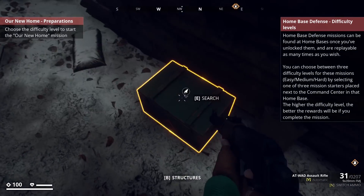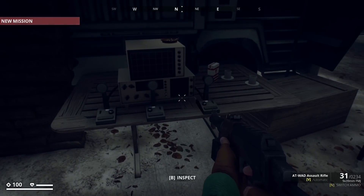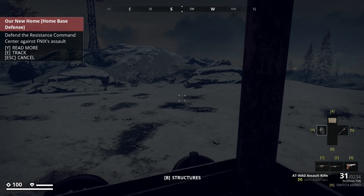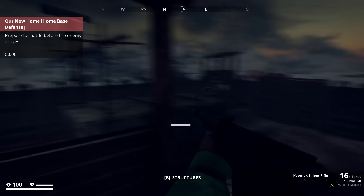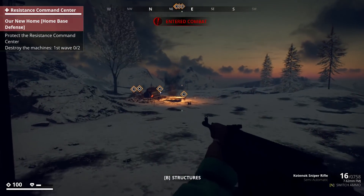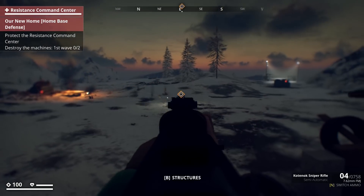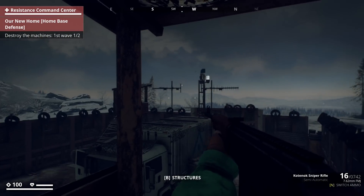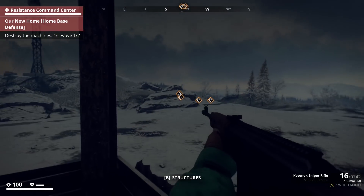Let's start on easy mode — we're only going to do one for today. We can dismantle stuff too — forgot about that. Right, defend against the Phoenix assault — that's going to be easy! Prepare for battle before the enemy arrives. They're coming on that side. Oh, I love that little machine gun turret — it's actually quite good. Destroy the machines, first wave one out of two. I don't know what the rewards are for completing these either — you do get rewards.